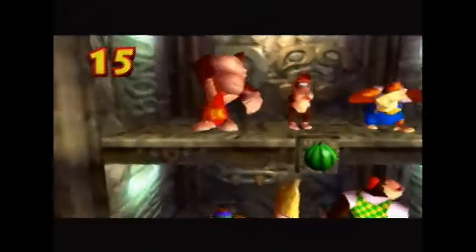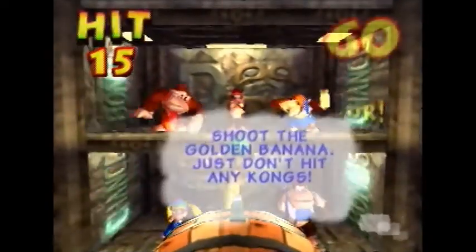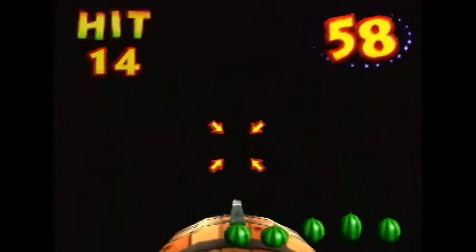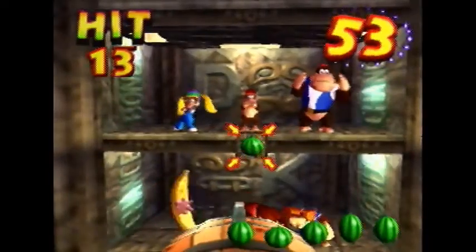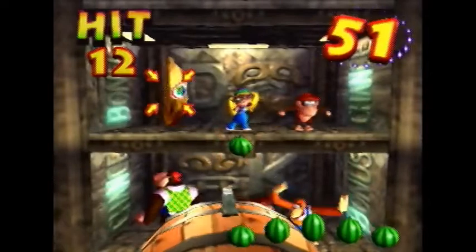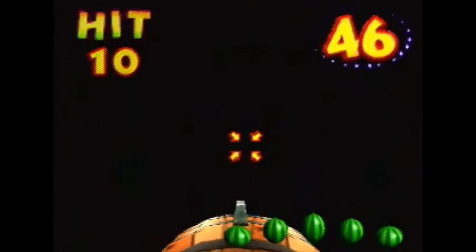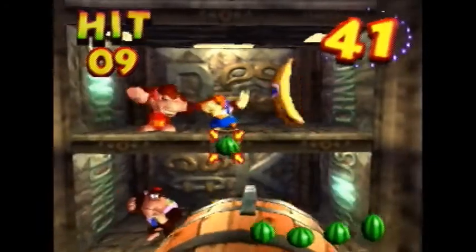Here we have the banana barrel that we need to get to. Let's go ahead and go in there, and we should also get DK's banana medal in this room once we complete this minigame. So, Crazy Kong Clammer again. Just go ahead and shoot the banana. Time isn't an issue, but you need to hit it a lot of times — it's not like it disappears quickly. As long as you have moderate reaction like I do, you should be fine. You just need to hit one every four seconds pretty much.